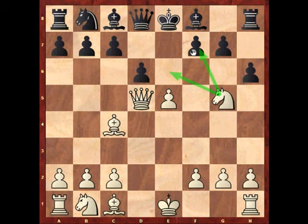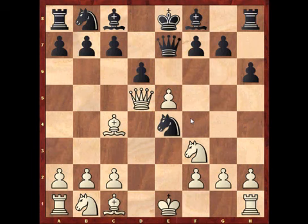Another try is queen to e7, and then simply the knight comes off. In the actual game black found the best move.